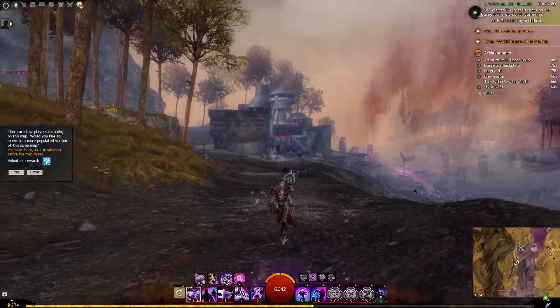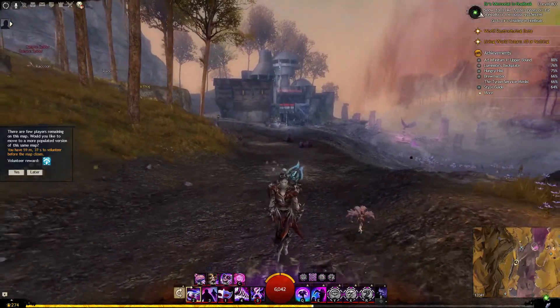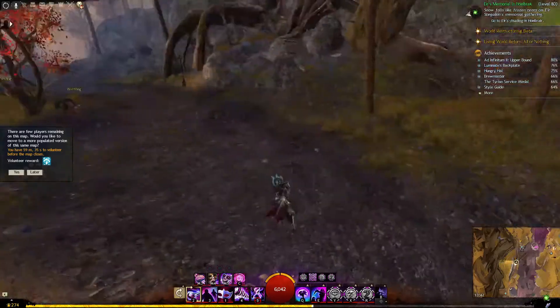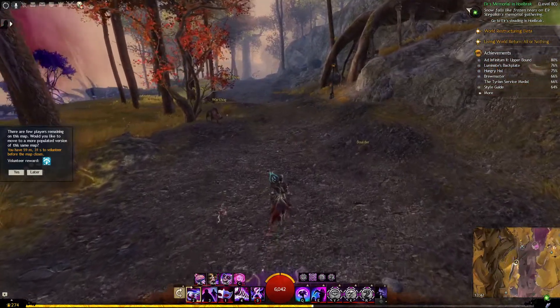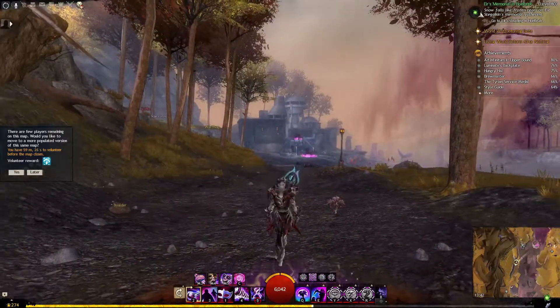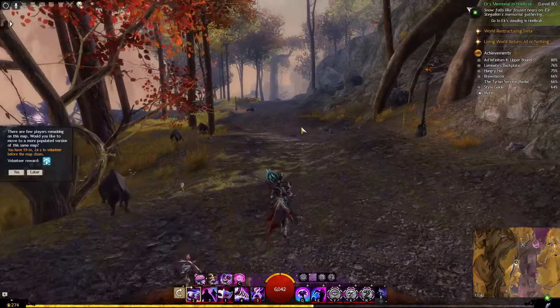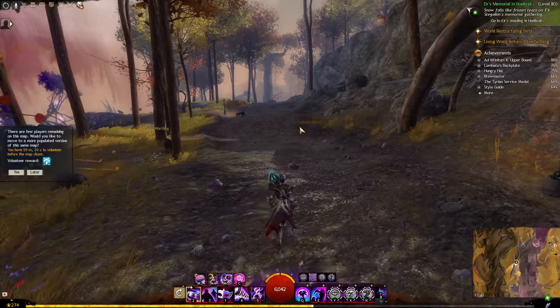Also looking at these buildings from the Charr — I really don't like that the Charr are that technologically advanced. It doesn't make any sense to me. But that's a choice. I also said in my map analysis that it could work, so I don't want to criticize it too much, but I would have made a different choice.